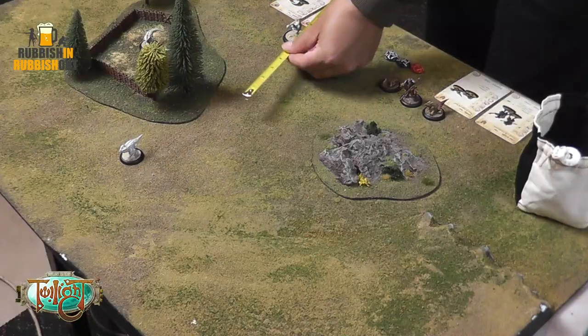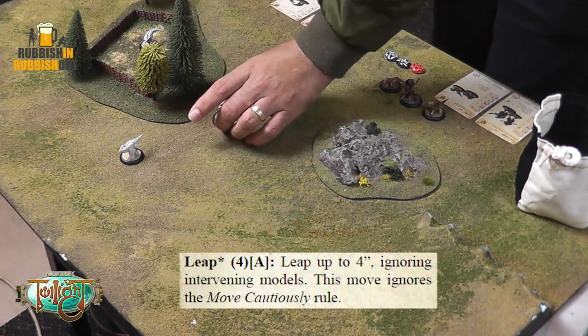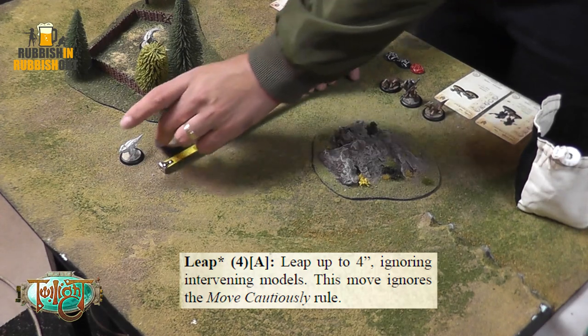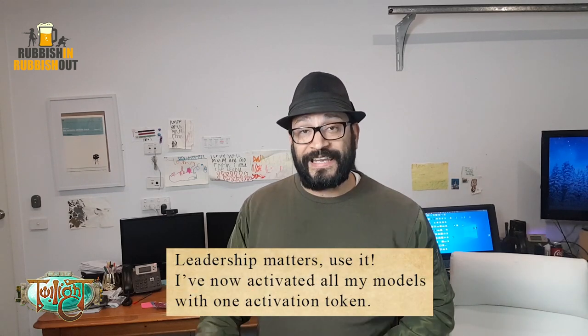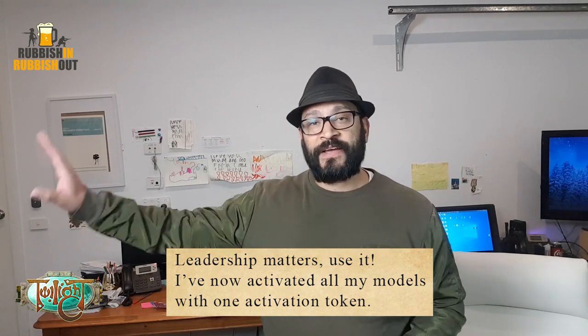This second Grishat wants to get across the board, so he moves his full 10 inches over there. Then the Jenta handler moves his 8 inches up to here, and uses his Leap ability of 4 to move an additional 4 inches to there. For Twilight players who know the game, that Leap ability costs 1 point of Stamina — I'll talk about Stamina later.